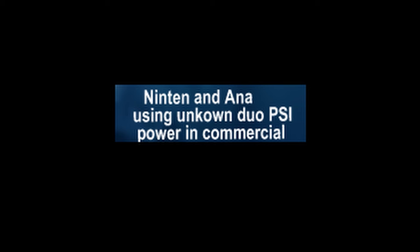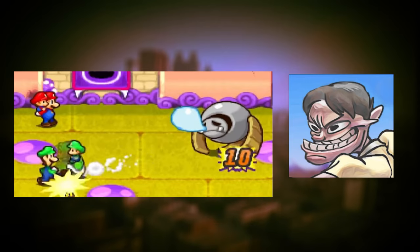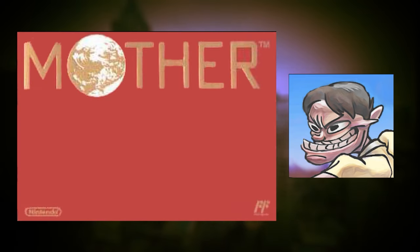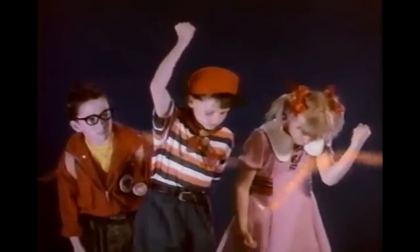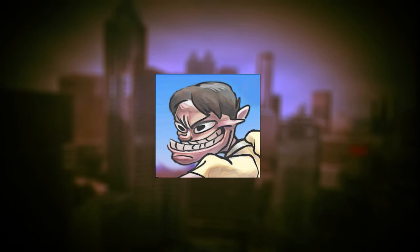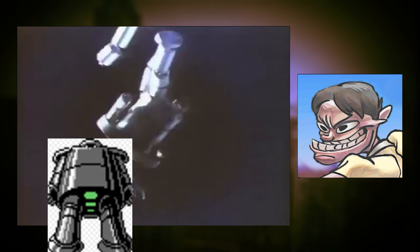Ninten and Ana using unknown duo PSI power in commercial: I know that the concept of team attacks exists in other games, just not in the Mother games. In the 1989 commercial, Ninten and Ana charge up a PSI attack together, but it's never really specified what it is since it's not in the actual game. It's assumed to be PK Beam, but that's really all I can say about it. Also, since when was there ever a point in the game where you can defeat a giant robot without the use of a tank or a giant robot? If you think I'm being over analytical with this, then you're absolutely right.